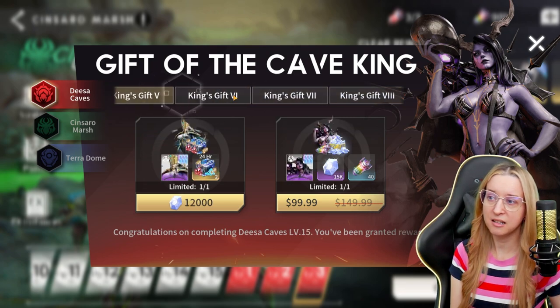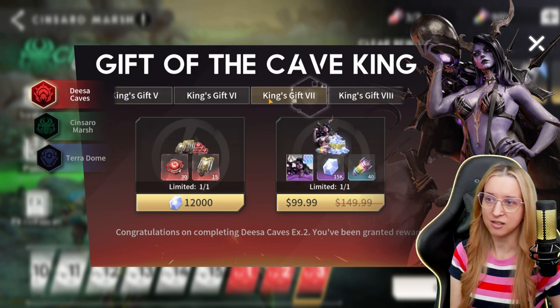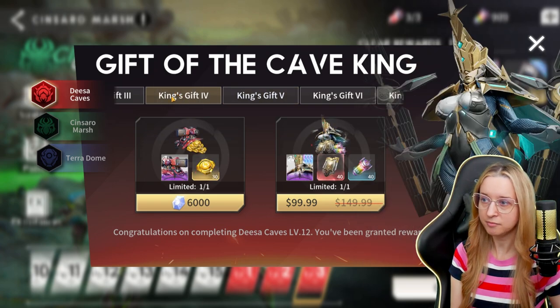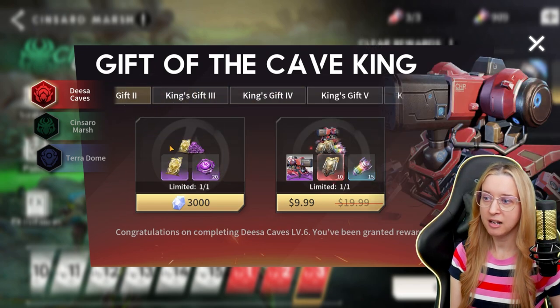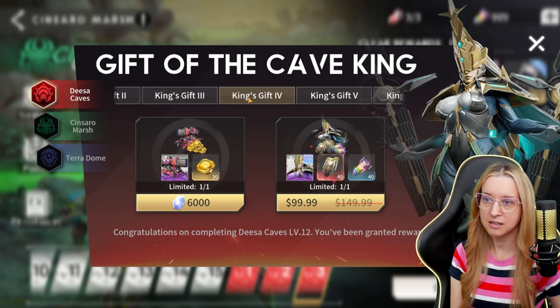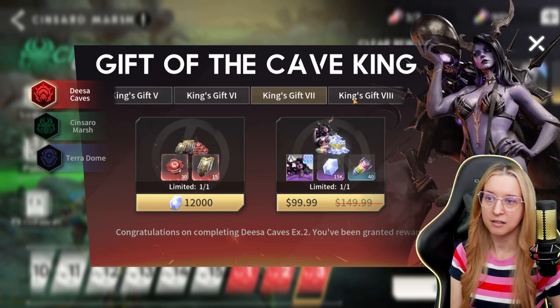So buying all this looks pretty enticing to me. Let's take a quick look again. We look at all these red runes. Then you go down to gift five and you have an Azina, a triple S hero. Four — we have a bot mark and some yellow runes, more yellow runes, choice of some fodder, and then some potions. For me personally, I'm going to ignore all of these, but buy everything from five, six, seven, and eight once I can.